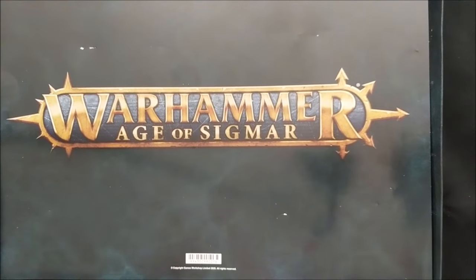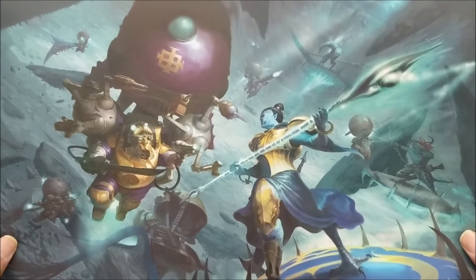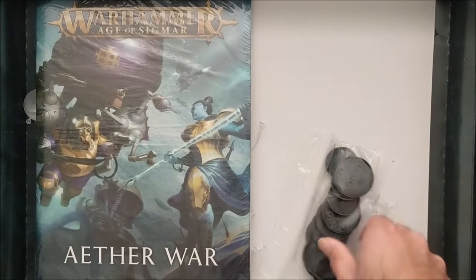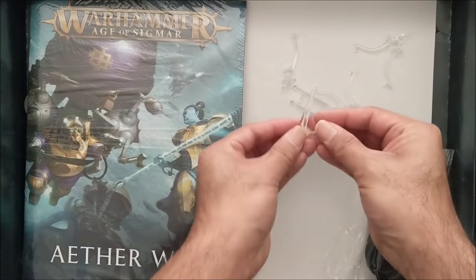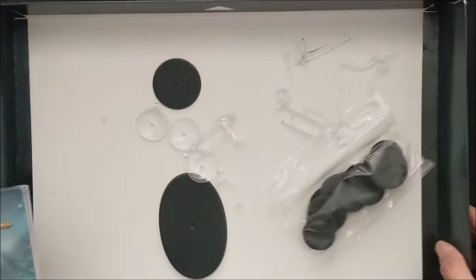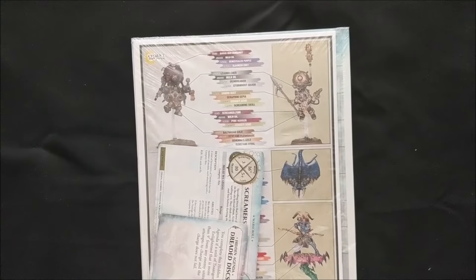The cool thing about these new two-player starters is they have a little divider where the models sit on top and the rest of the contents are below. It's kind of a poster — the cover art for the Aetherwar box — and it's very well done artwork. You get flying bases for your Kharadron figures and the Screamers, plus more bases and more flight stands. And then we have the campaign mini-book and the rulebook.